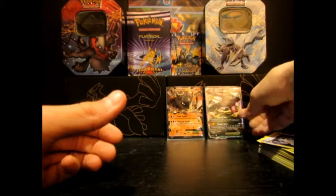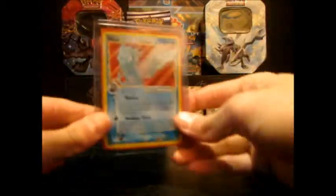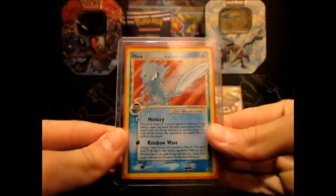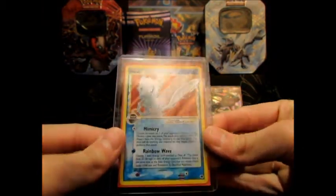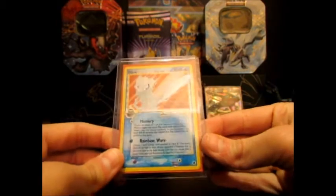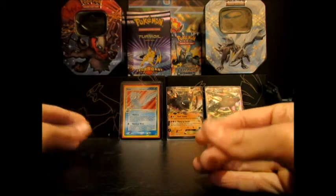And this is the one I really liked — I just want to show it off to everyone. I got the Mew Gold Star, and it is in mint condition. There is absolutely nothing wrong with this card. It is gorgeous. I just wanted to show that off and brag to you guys, because that's how I roll.